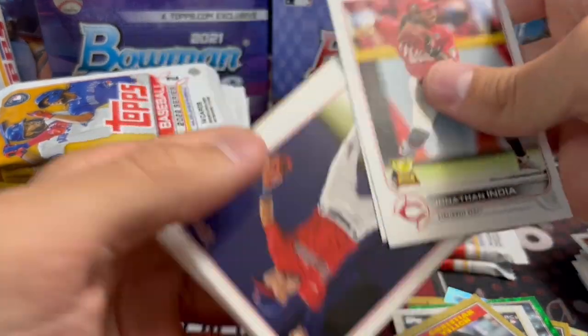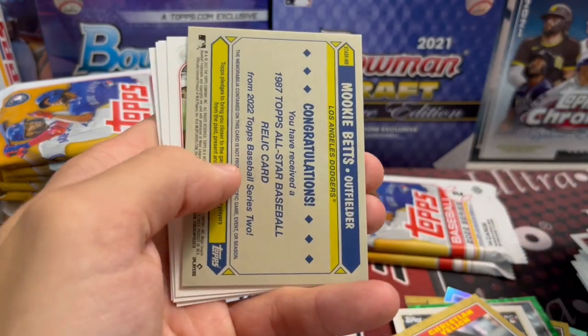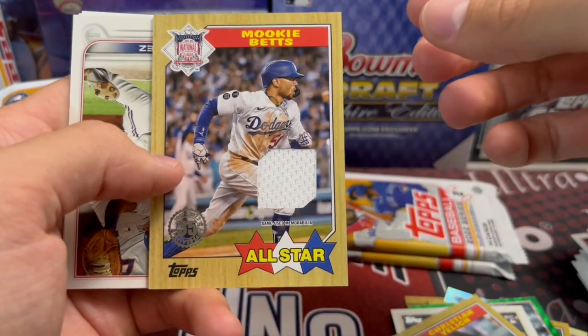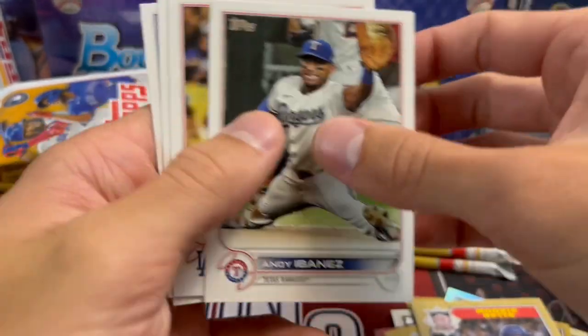I think we have our relic in here. You get either a relic or an auto typically. Look at that — a pretty cool looking Mookie Betts game-used. Not bad! Kind of a cool looking Betts game used. It's probably a ten-dollar card but still cool to get.